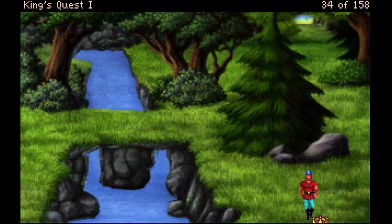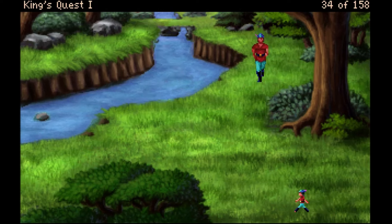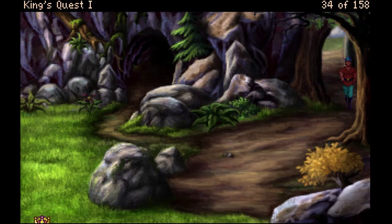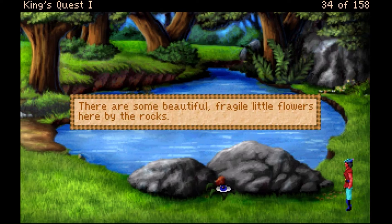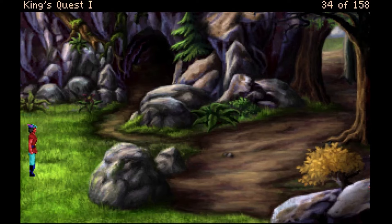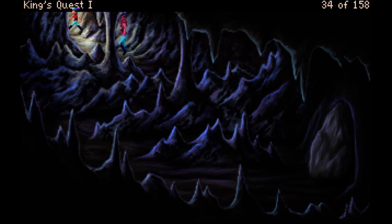There's a troll on that bridge so I don't want to mess with that. One problem with trying to make a map of this area is there's not much description you could use — area with trees, trees again, trees again. Did I explore this cave already? This looks new — there are some beautiful flowers. I don't actually want those flowers. I think I explored this cave; it had a really heavy rock in the back.